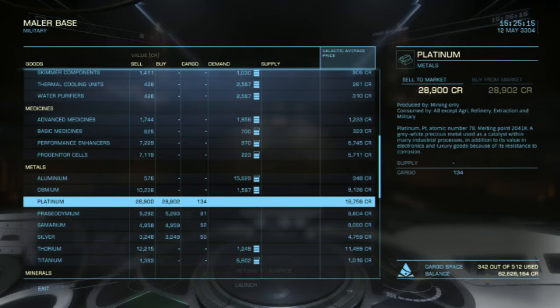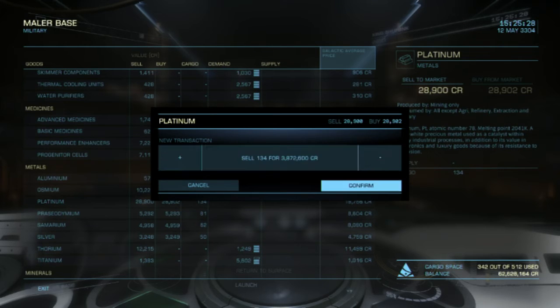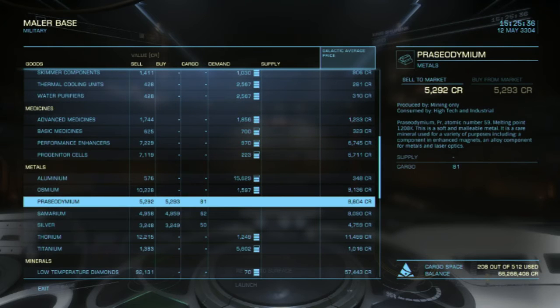Here's the big part — platinum at 28,900 each. I had 134 units, which gives me 3.8 million. That right there is worth it. I need to double check to make sure platinum is roughly the same amount at the other base.